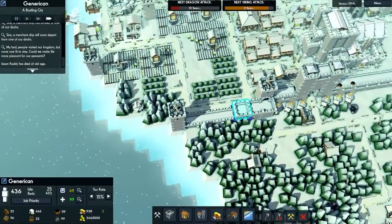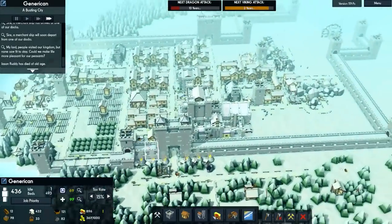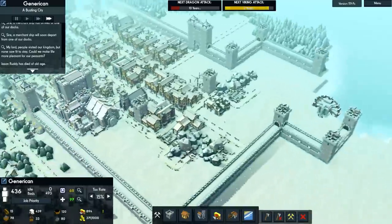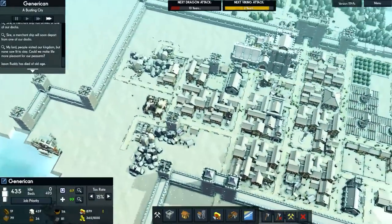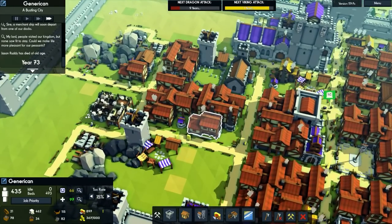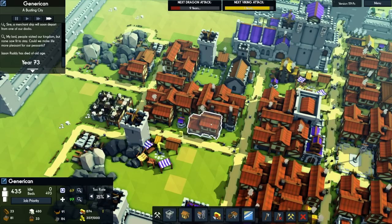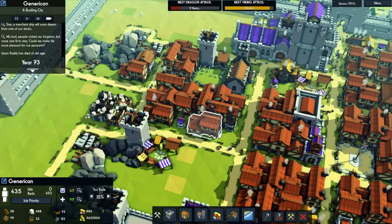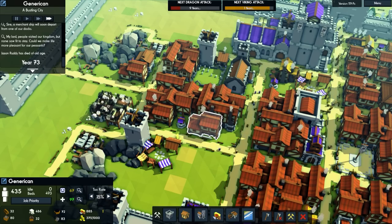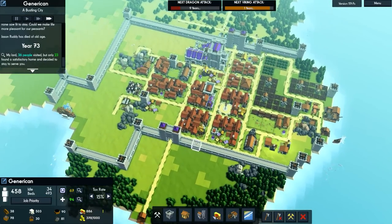Going back over to the wall — that wall is now twice as tall as it was, and hopefully twice as good. Let's start by demolishing that. We'll have to demolish some of these, but only once we have enough people. It also depends on where they're going to attack from — I'm hoping they attack again on this side.